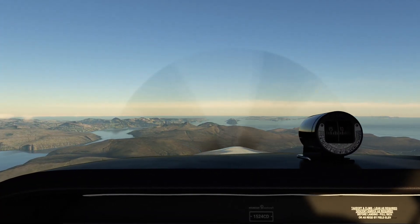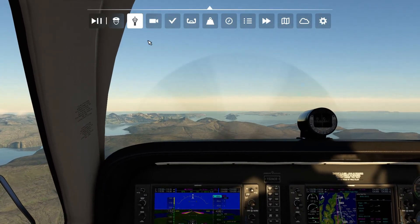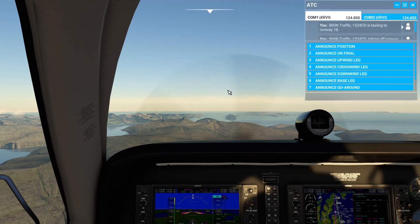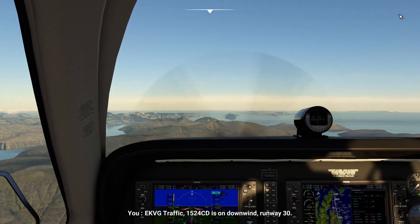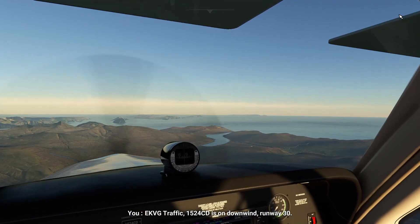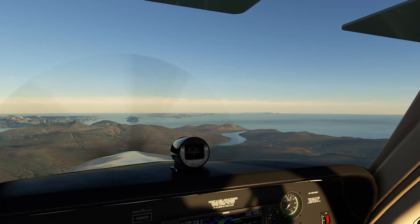I lost you. Yeah, it's taking us way out there for this approach. Line for only 3-0. I'm going to announce on the downwind. Echo Kilo Victor Golf, traffic Beechcraft 1524 Charlie Delta is on downwind runway 3-0. There it is.